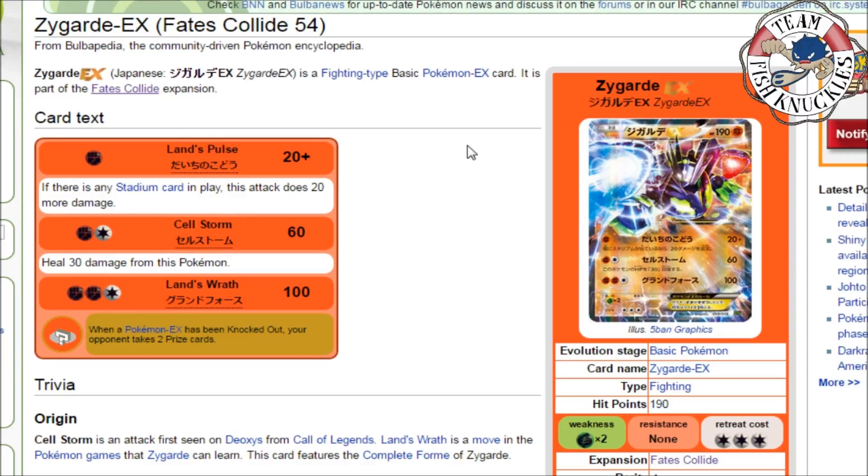Zygarde EX's second attack, Cellstorm, does 60 damage and heals 30 from this Pokémon — so you can tank it up. With Regirock, Fighting Stadium, and Muscle Band, Cellstorm could potentially one-shot an EX with two energy. Then once you have three energy, you can use Power Memory for 200 damage with All Cells Burned. Power Memory is not an ACE SPEC, so you can play multiples in your deck. The third attack, Land's Wrath, does 100 damage.